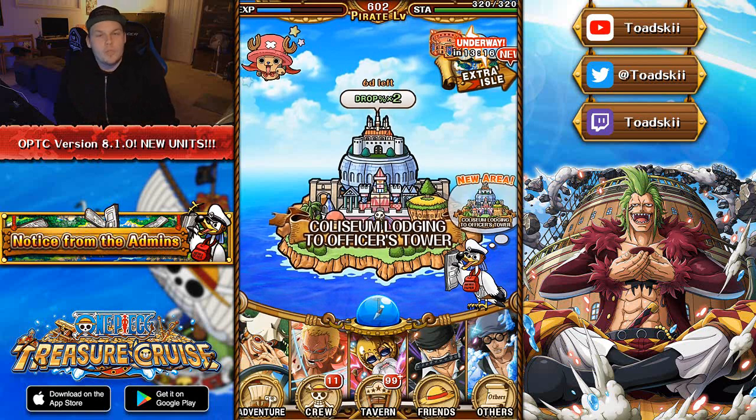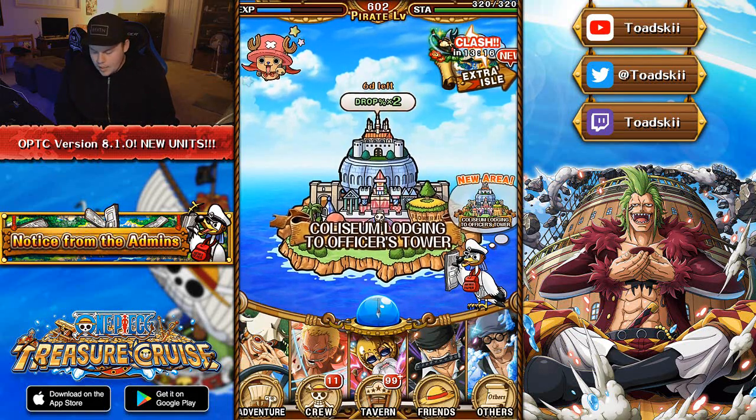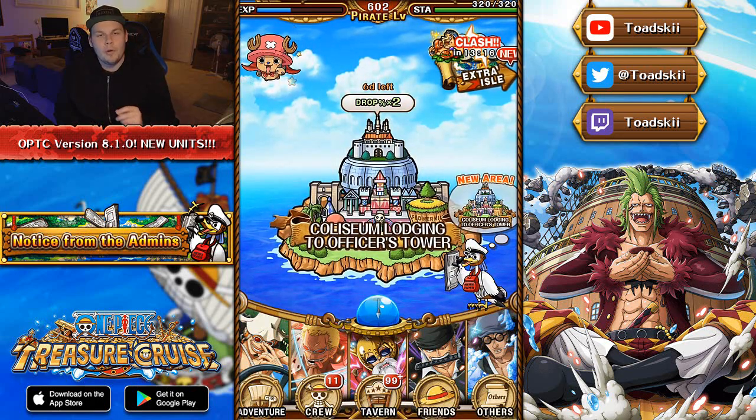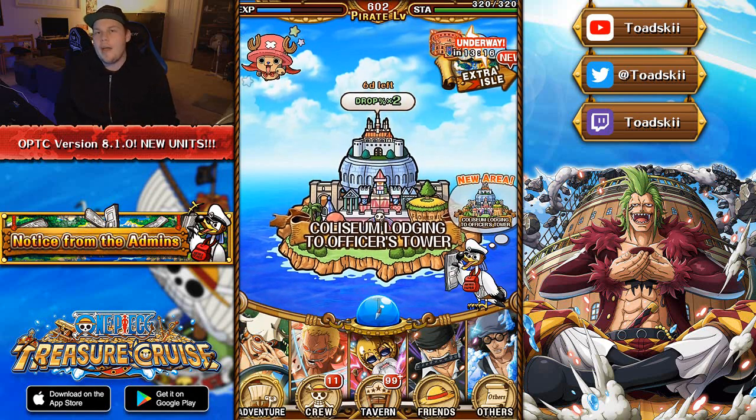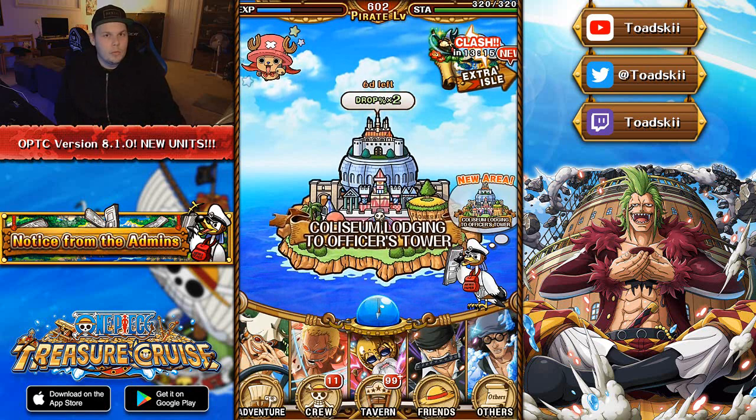First thing is first: we have the brand new story mode island available, which is Part 2 of Dressrosa. In this story mode there are a couple new characters — I believe you can actually drop a brand new Doflamingo character. So for all you collectors in the game you can go ahead and get your hands on a couple brand new characters.